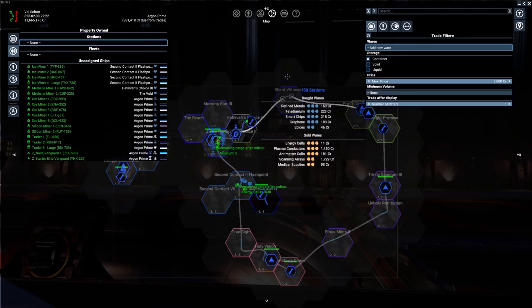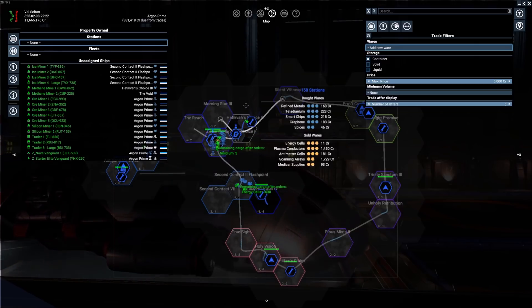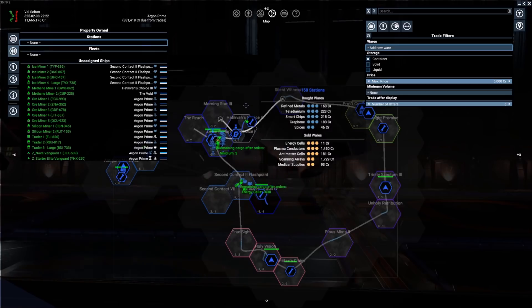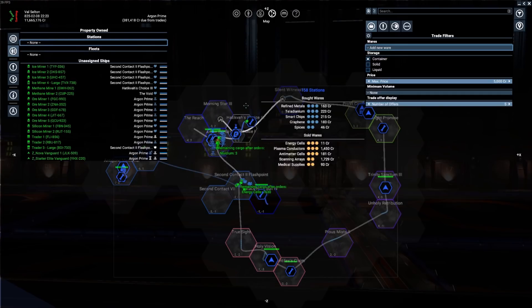I also do something similar for the container goods — I just try to get a brief overview of what's selling and how much is selling. Some of the things that have the higher demands, maybe there's some opportunity there for us in the future when we start to build up stations, which is one of the things I want to do today. I picked up another trader, a large trader, and I've been moving miners to different resources based on the demand.